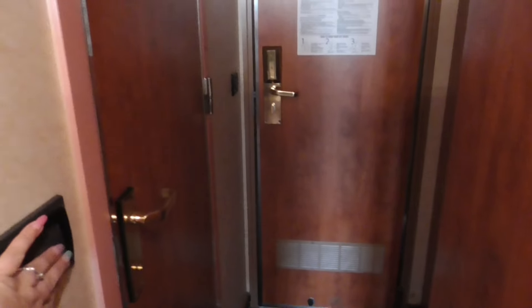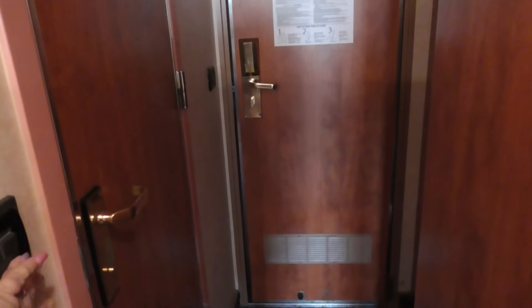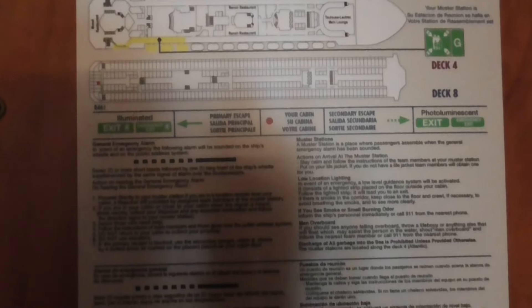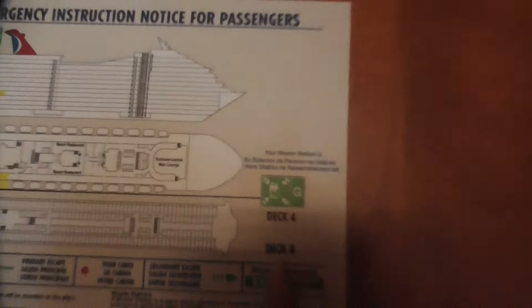Walking in, there's a light switch — that one's for the main room. On the back of the door you have all your fun info. Your muster station is Station G on Deck 4.